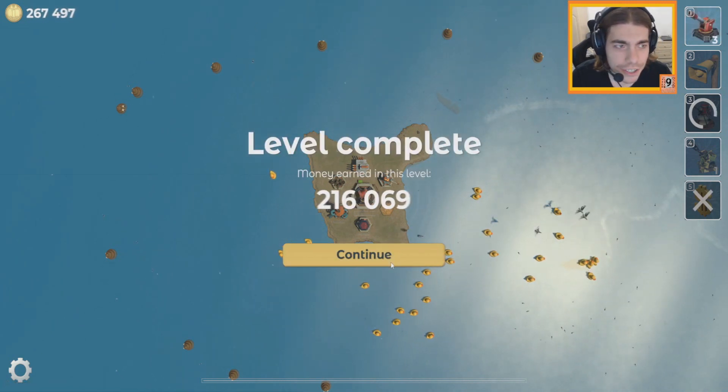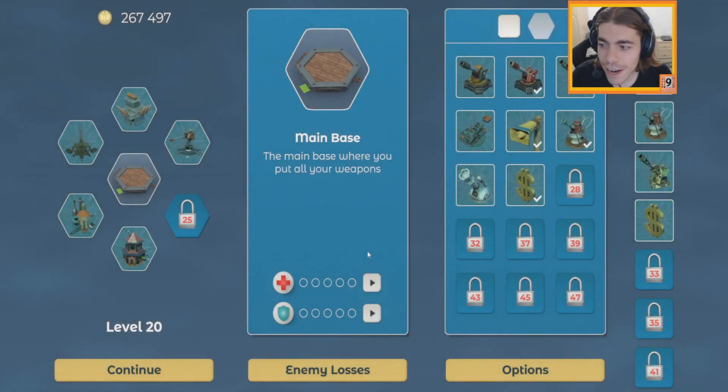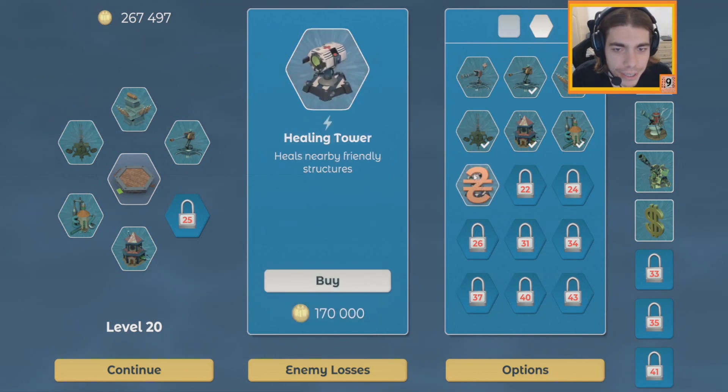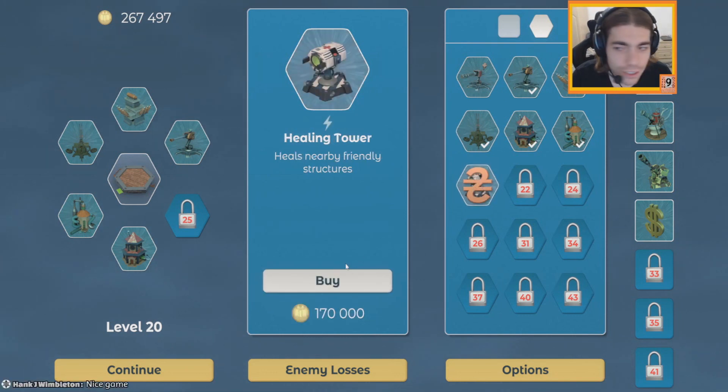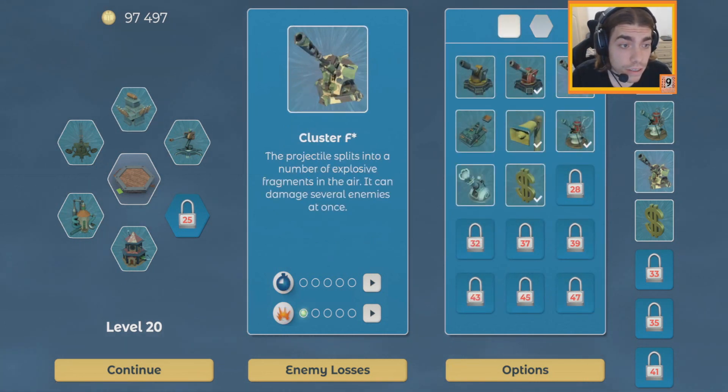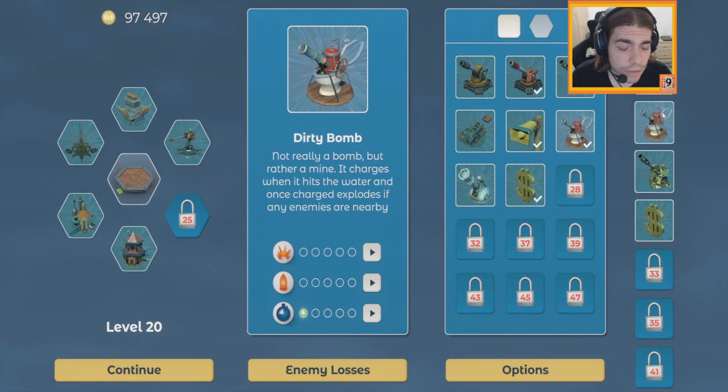Hello, hi! Welcome to Russian Warship — nice game it is. Oh, a healing tower — heals nearby friendly structures. Now that is a new thing. We don't really have any slots to put it on, but that could definitely work out quite well.